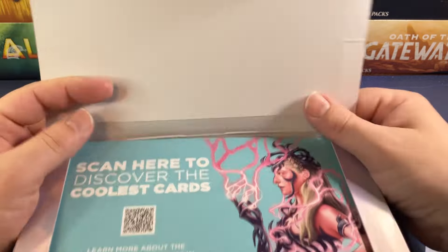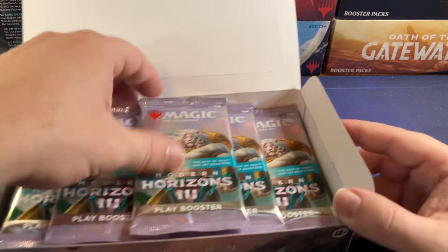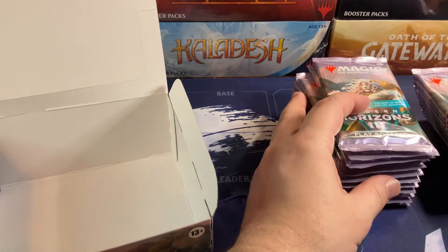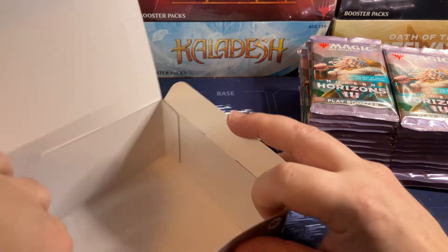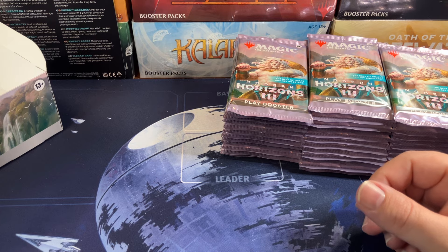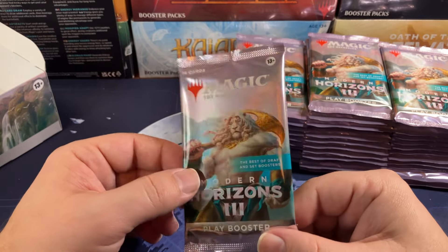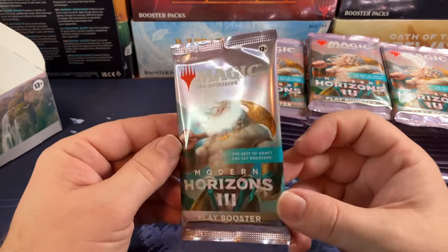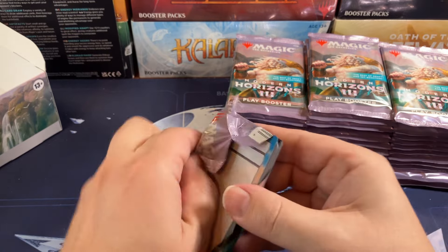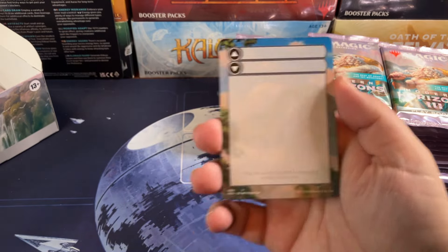We're opening Modern Horizons 3 early so we can have singles for the store before pre-release — that's how it works when you own an LGS, you get stuff a little early so you can sort singles and get them in the case for customers. Let me know if you're going to your pre-release. We're a WPN store and we do pre-releases. We had a huge turnout for Outlaws — we run Star Wars Unlimited and Magic drafts on Fridays. We had 44 people in, had to pull out extra tables. We canceled Star Wars this weekend to make room for Magic players, because I have a feeling this set is going to be more popular than Outlaws.